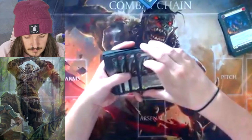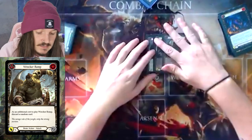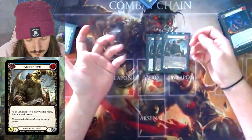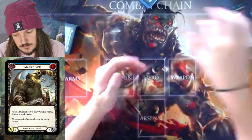And then the 3 blue Wrecker Romp. I don't like it in the other colors — I think you really have to stretch your deck if you want to play this in red or yellow. This is just a staple blue in every single deck. I don't like messing around with the other colors because, in my opinion, they just don't do the job they should be doing.